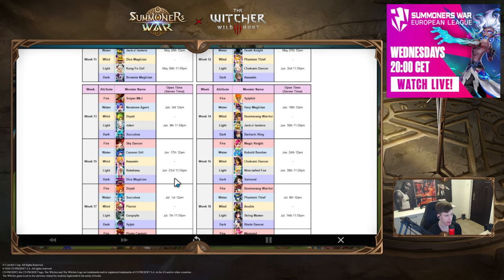Week fifteen: Dice Magician is the clear winner if you don't have him. I'm pretty sure he's going to come back to siege meta again — he's a fun RNG snipe unit and we'll see him again, I'm sure of it. Rakshasa is a fun unit but nothing crazy.